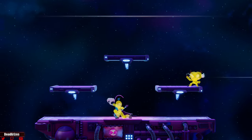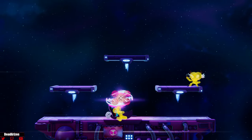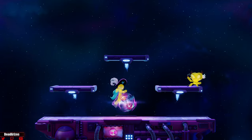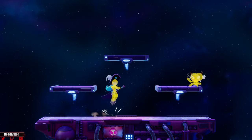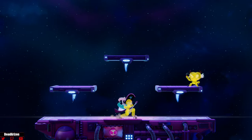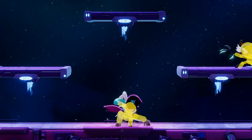Her best get-off-me tool is her jab one-two-three, which shoots out a small projectile at the end. That's her fastest tool. Her f tilt takes too long and isn't very active, and her down tilt only pops up in front. Now for her aerials: she has a neutral air similar to Palutena — it's a spinning move, and you can regrab people when you land if you don't hit the last hit.